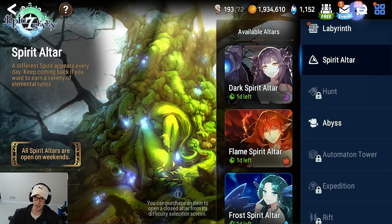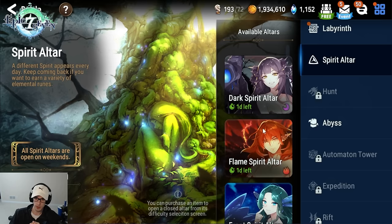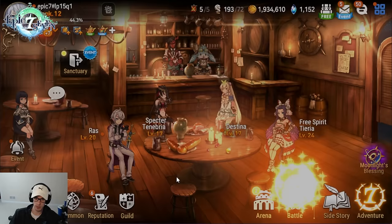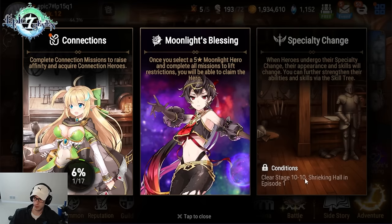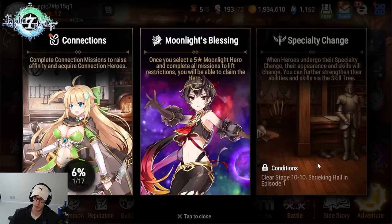Spirit Altar is next. There are five elements at the beginning — all open — but past the early game, they're only open on certain days, with weekends having all of them open. This is how you awaken your characters. For specialty changes: try to avoid finishing any at the beginning. The first one you finish gives you 300 runes free of that character's color. You can start one and do the challenges, but don't click Complete if you finish a full one — you can have two going at once. Eventually we're going to make Raz be the first specialty change we complete.